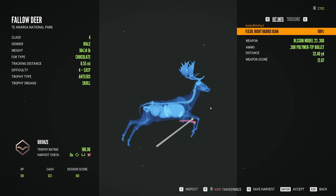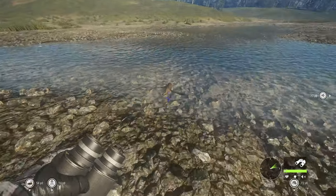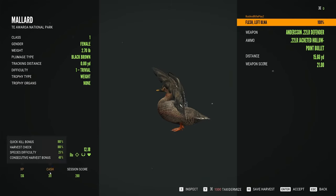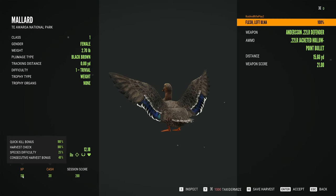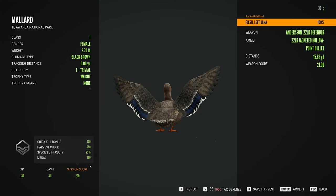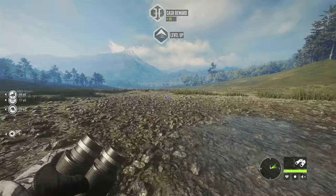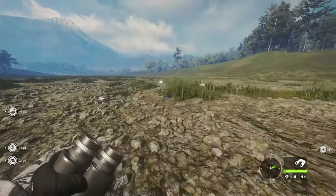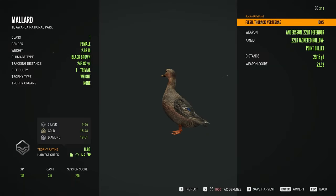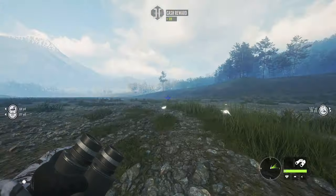I'll cut back to when we have got some more fallow deer. We got some ducks — she scored 12.18, she gave us 136 XP and 311 cash. We just leveled up. We're gonna go over here and get all three of these guys. She scored 11.90, gave us 139 XP and 319 cash. Go ahead and claim her.